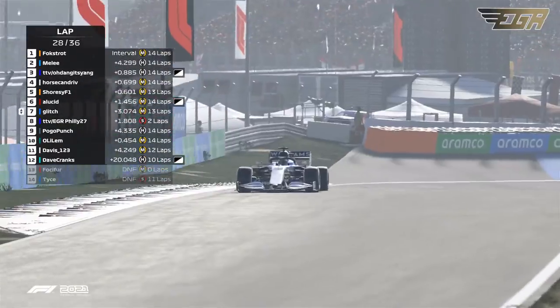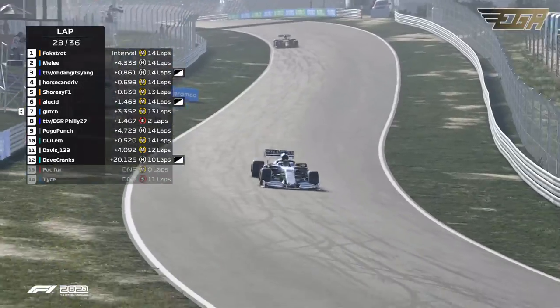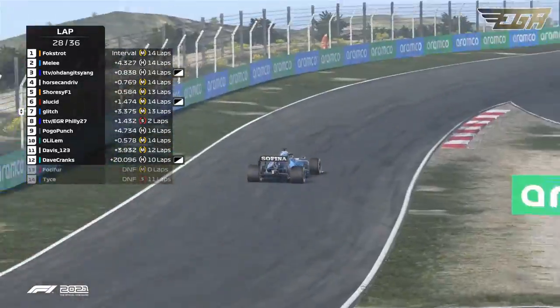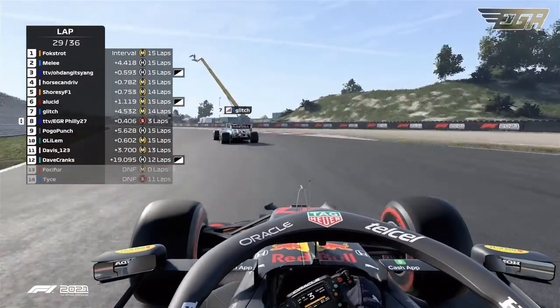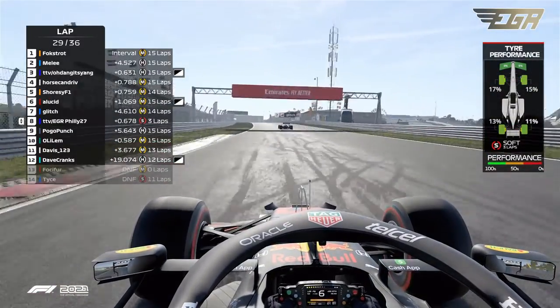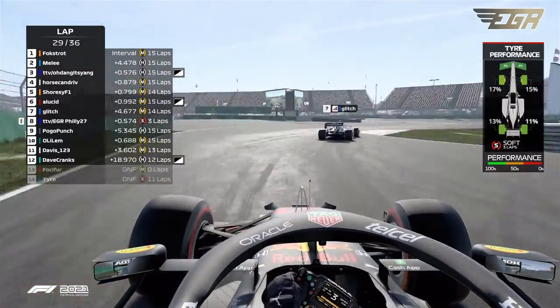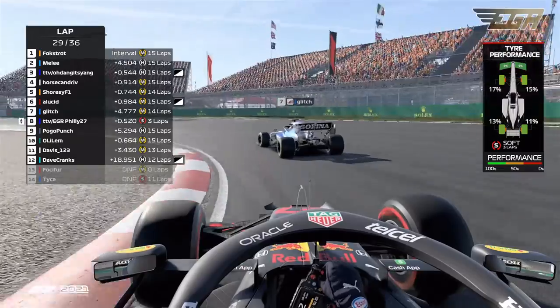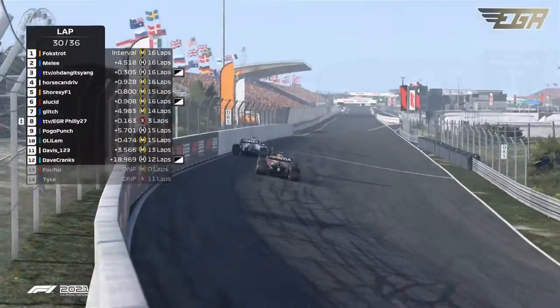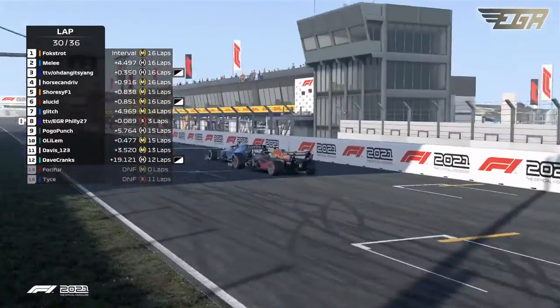Glitch making one of those little mistakes that are easy to make around Zandvoort, but he still kept it on the track. Now he's going to be under pressure from Belzee. Philly's tires are already up around 17% wear. They're going to start feeling a bit more worn — but just seven laps left in this race. Philly now a lot closer to Glitch.